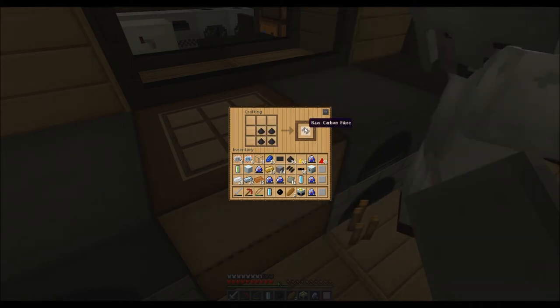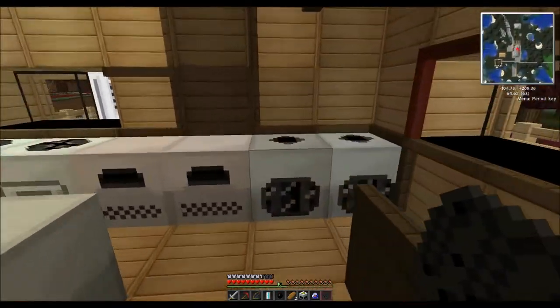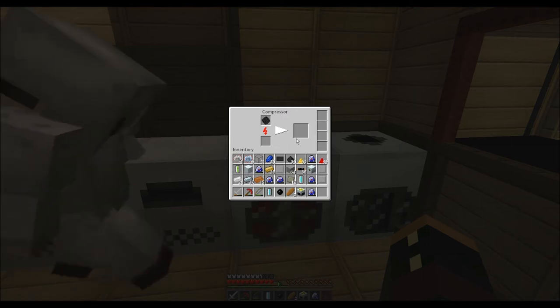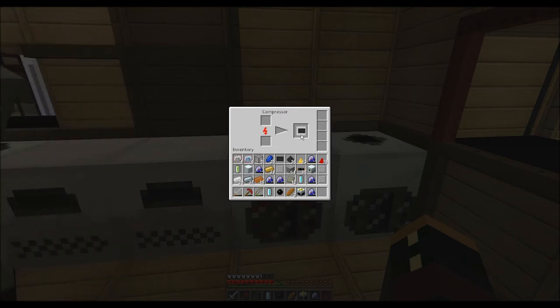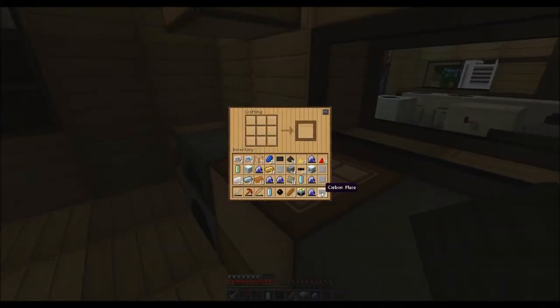Just chuck me some of your plates — like that, make a carbon mesh. Then put it into the compressor and it'll make carbon fibre. I need the carbon plates for this because I need to make an advanced machine block for the MFSU. We just call it the MFSU normally.